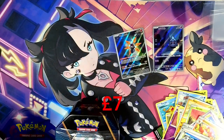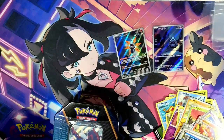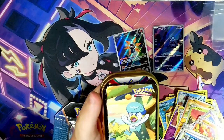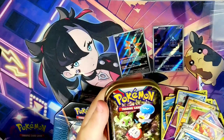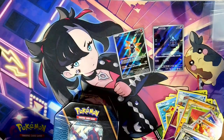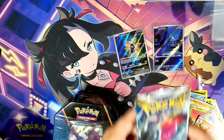Second to last thing — the Mini tin. Let's just look what set this is from. Paldea Friends. Finally got the plastic off — hate plastic. Scarlet and Violet and Silver Tempest — they're actually pretty old now. Let's go with Silver Tempest first.